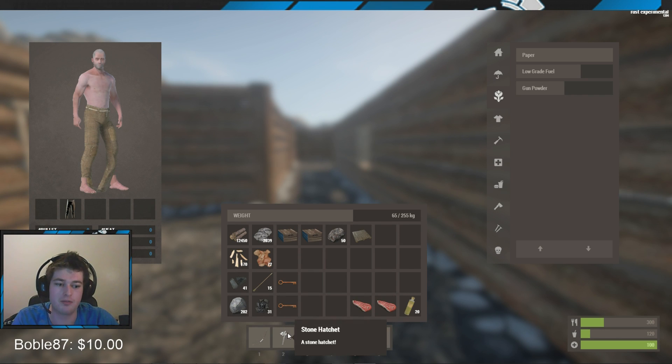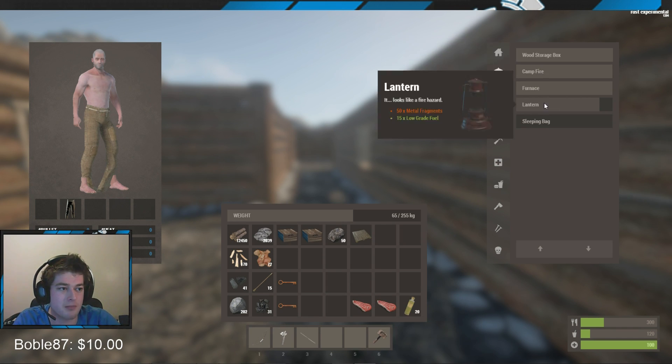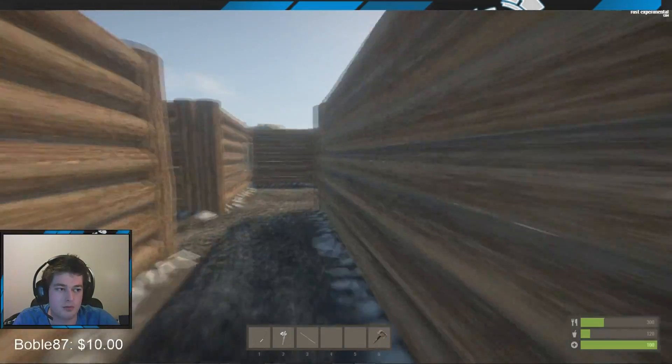So what you guys are gonna need - hopefully a stone hatchet or your rock - just chop down trees. I think there's about six trees or so; there will be about five trees, you get about 1500 wood per tree. And a hammer - to make a hammer you need just 100 wood, easy as that.